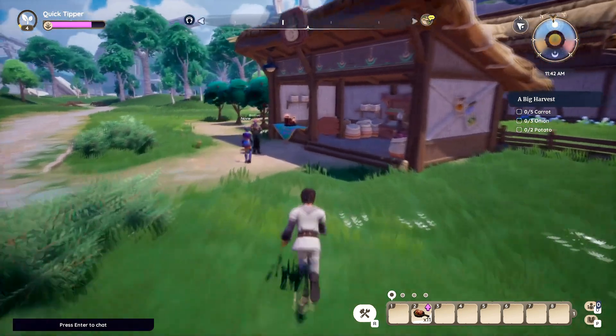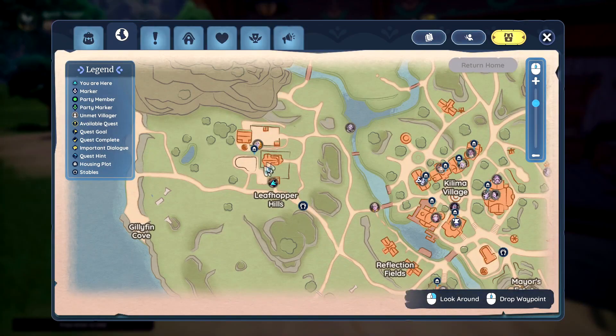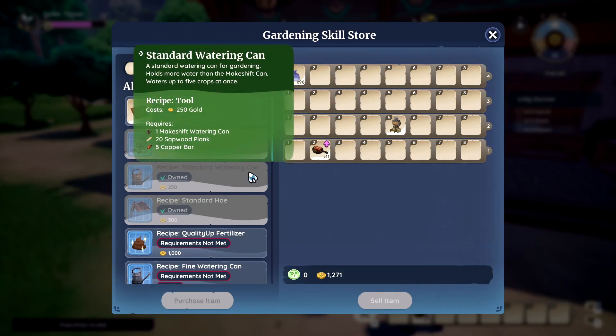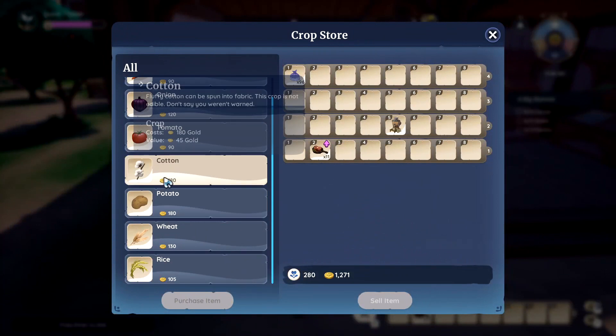If you're looking to upgrade your watering can, you just have to go to this guy right here named Badru — however you say it. This is where he is on the map. If you click on him and press G to open store, you'll see right here it says standard watering can that you can buy for 250 gold. I think you have to be level three in order to unlock it though.